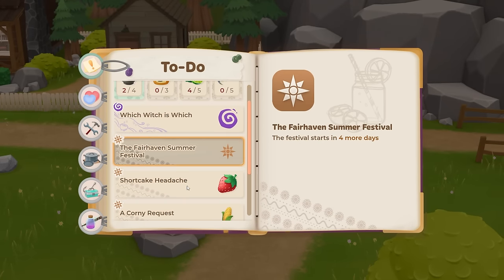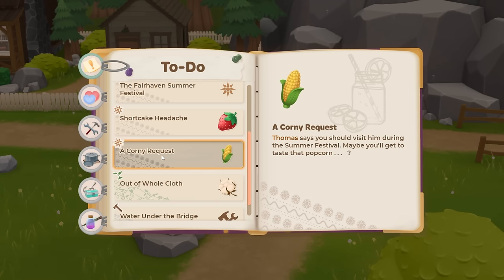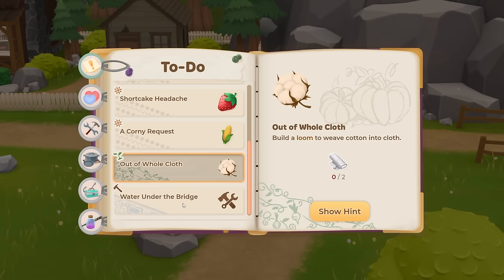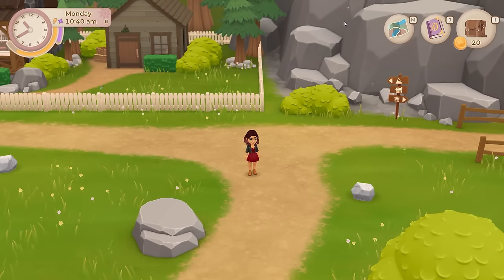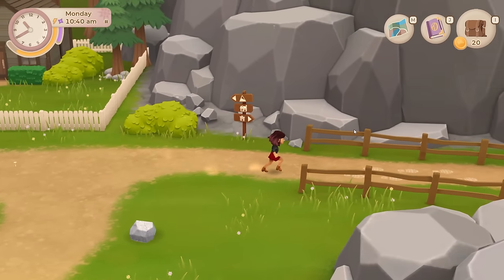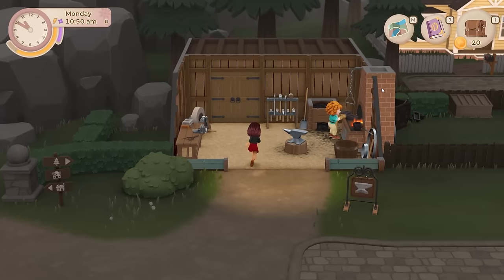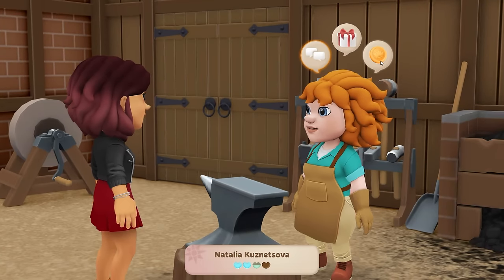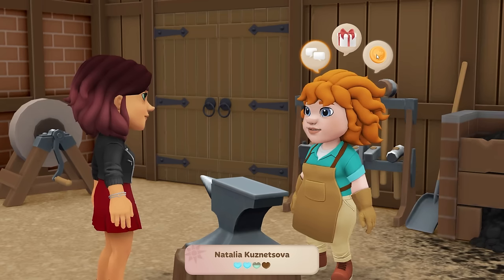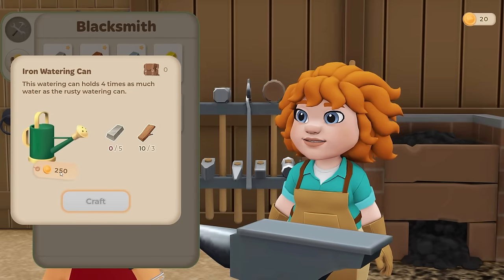Anything for the festival is important right now because that's on a timer. I already gave him corn, so I need to visit Thomas for that. I need to build a loom, I need to build a bridge, but I think I need to focus on one thing at a time - and that would be the watering can. Let me go see how much that costs. I think it's 200 or 250. I need three pieces of wood, five iron ingots, and 250 gold.